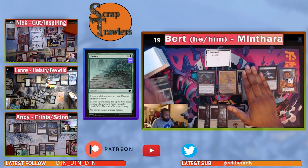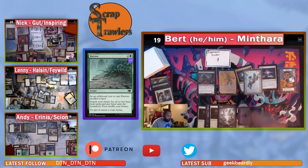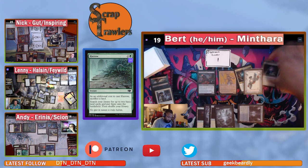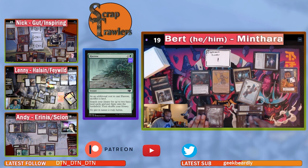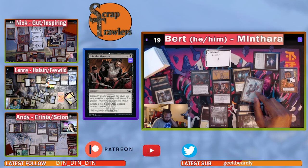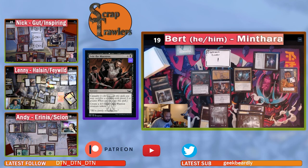Sleep is noted as a blue-shell card. Bert floats black mana, plays Lair of the Asmodeus, then casts Join the Maestros. He sacrifices a creature with two power, boosted by a +1/+1 counter, making two four-three black Warrior creature tokens. That's a sweet card in this deck — Bert now has some serious threats.